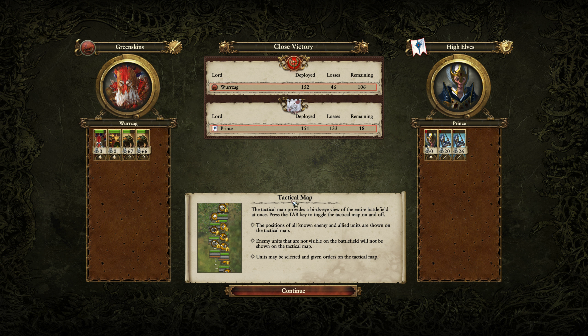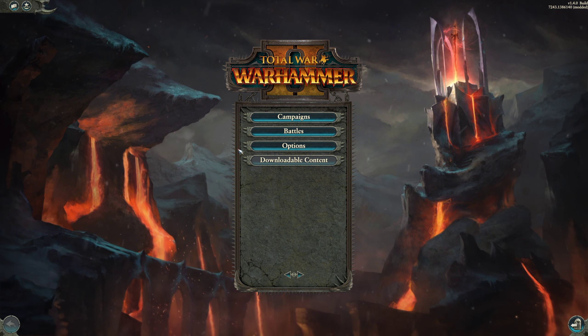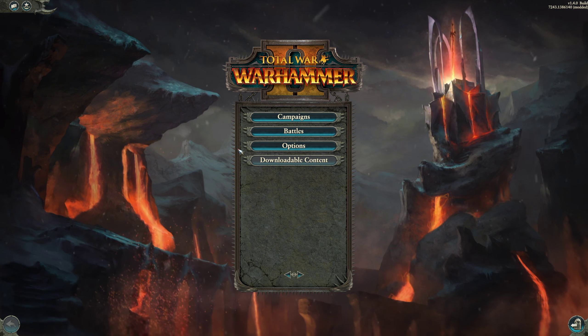Do not underestimate the Savage Orc / Big Waa combination right now — they seem to be very strong. Hopefully that was informational for you. Ere of Carthage signing out for now. I will see you all back soon with some more Total War Warhammer 2 action.